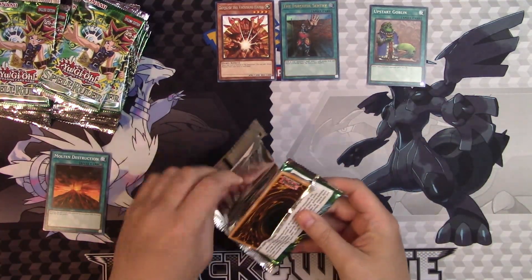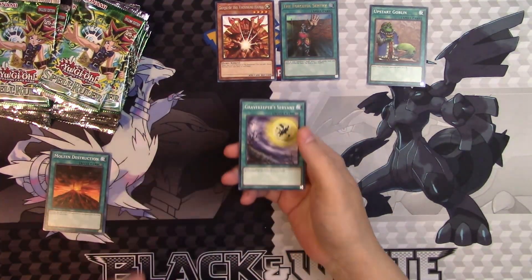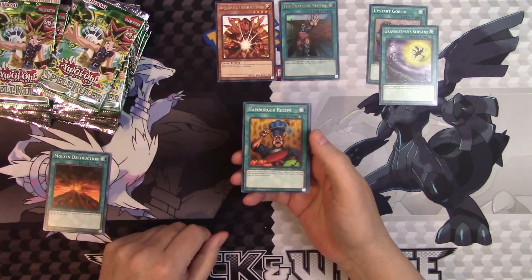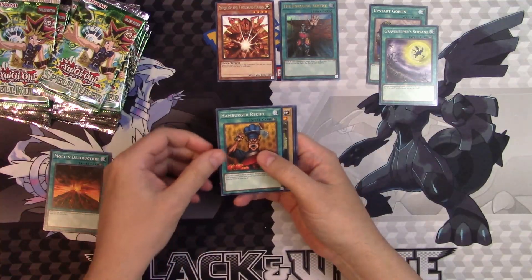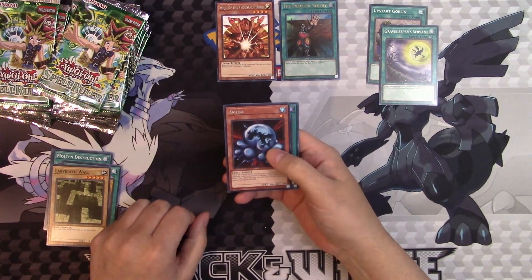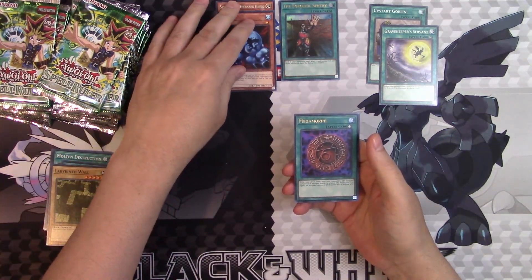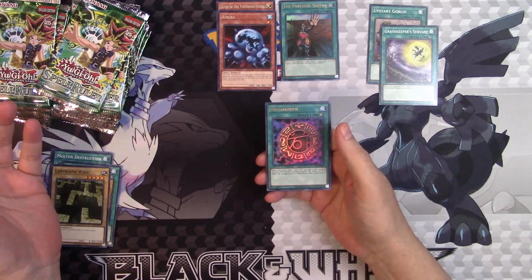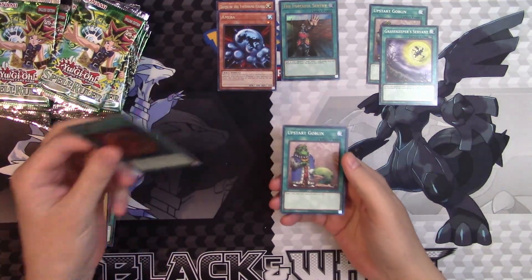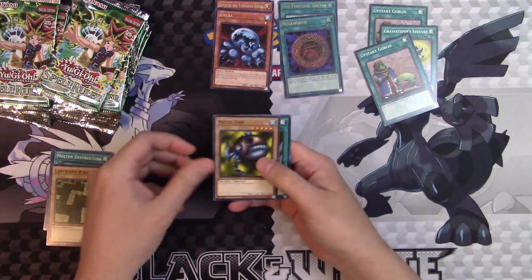Forceful Sentry — not one of the more expensive ones, but he used to be a pretty much staple back in the day. Gravekeeper's Servant — we'll put that up here. And then we got an Amoeba, Megamorph, and another Upstart Goblin — two Ultras! This is already an amazing box.